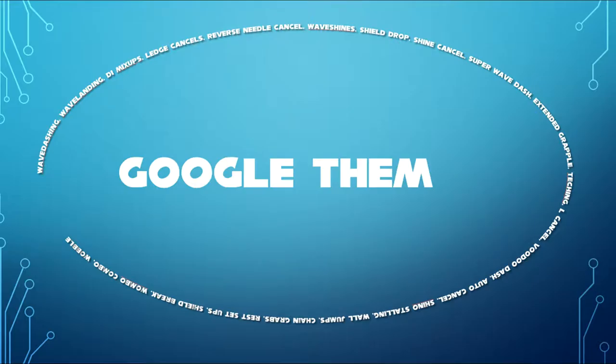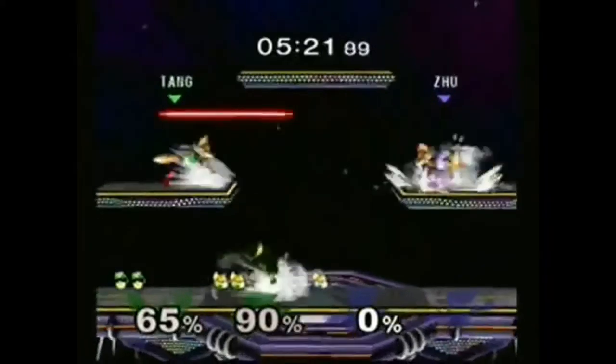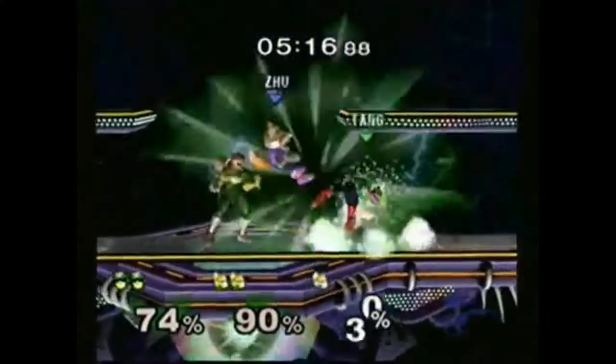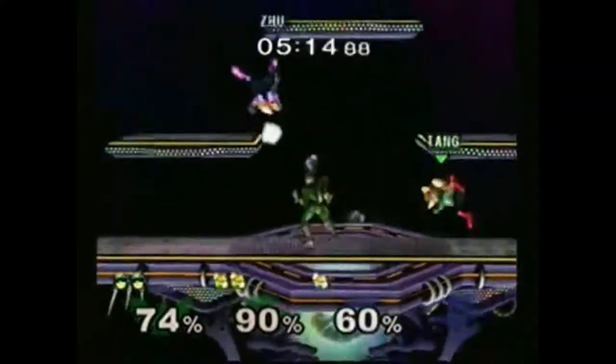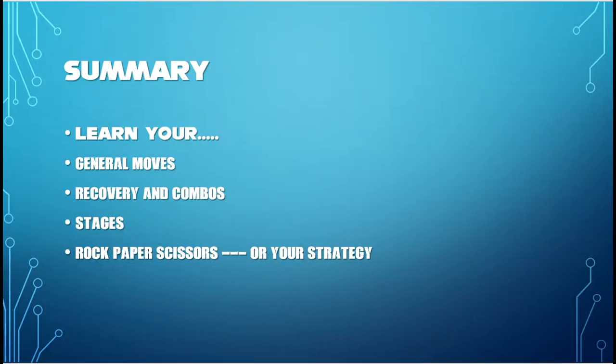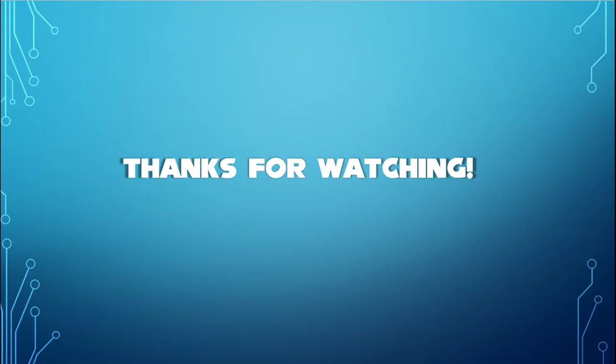But say you already knew all this stuff — you got the basics down and you can beat all your friends. Once you get to a more competitive level, there are options such as: wave dashing, wave landing, DI mixups, ledge cancels, reverse nido cancels, wave shines, shield drops, shine cancels, super wave dash, extended grapple, teching, L cancel, voodoo dash, auto cancel, shino installing, one jumps, chain grabs, rest setups, shield break, womble combo, wobble — to name a few. But I digress.